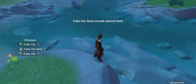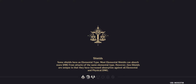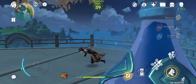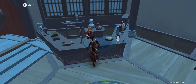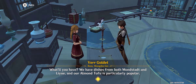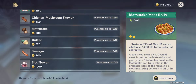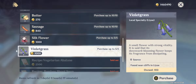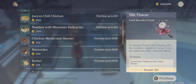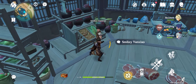The last part is Wangshu Inn. Before jumping off that platform, look at the shop — yes, look at the shop. You can buy Matsutake rolls here, and Silk Flower. Buy Matsutake here if you're crafting Matsutake rolls.